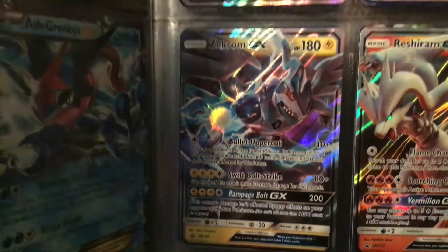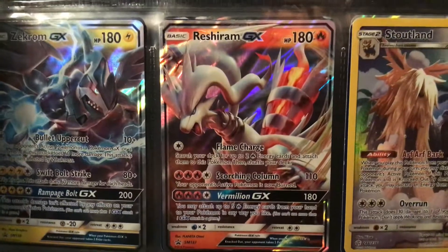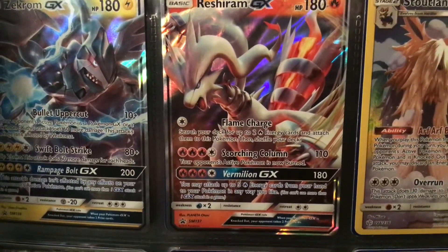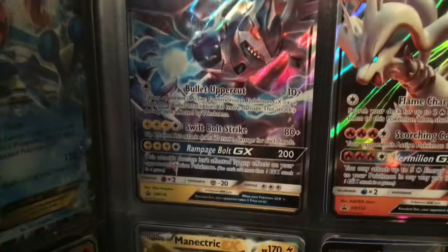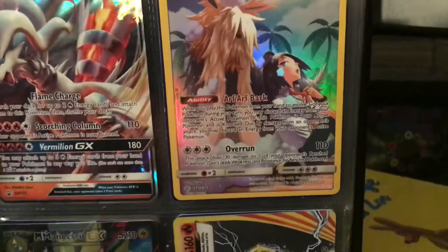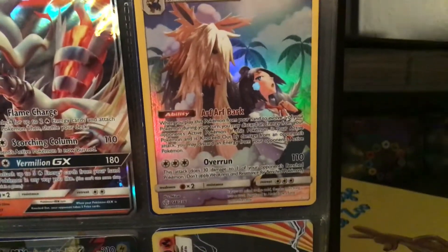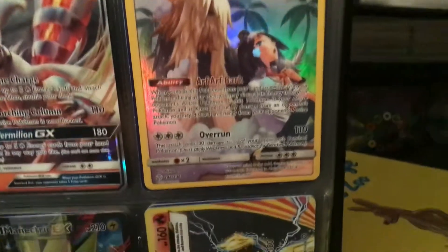He's really dark and mean. And his rival Reshiram, 180 HP — Scorching Column 110. And Zeraora 180, Rampage Bolt GX 200. I also got this Stoutland recently in the Cinderace tin — it's a holo, kind of like a full art but not really.